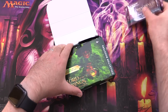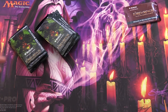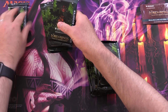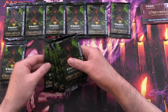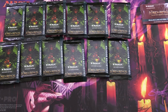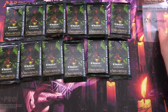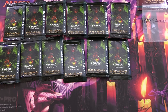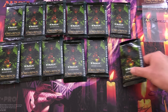We also have a nice box topper which hopefully isn't damaged — it looks a little bit squished there. So we have 12 packs. We're going to do a layout thing here because we have some patrons today. We'll roll a nice d20 to assign packs.